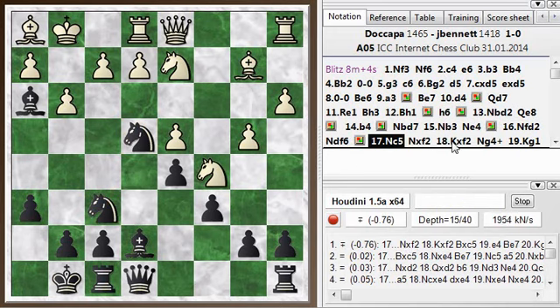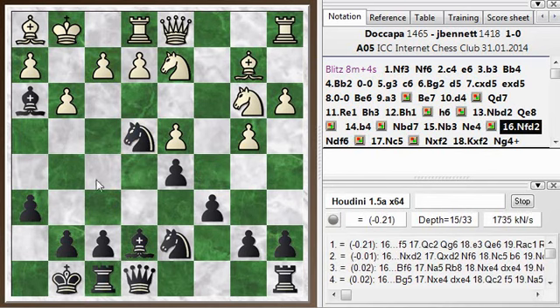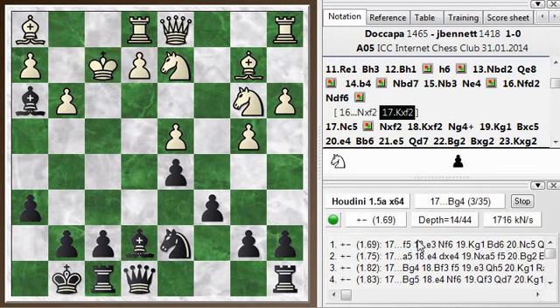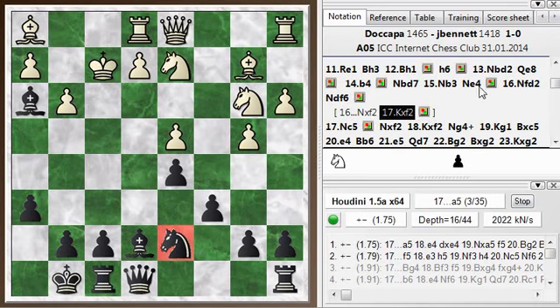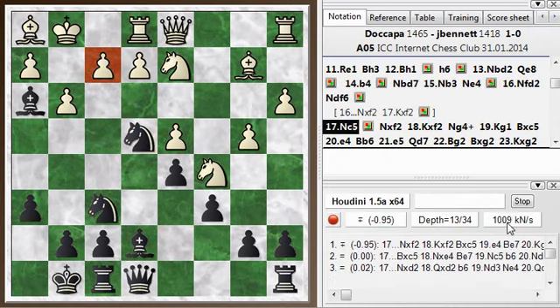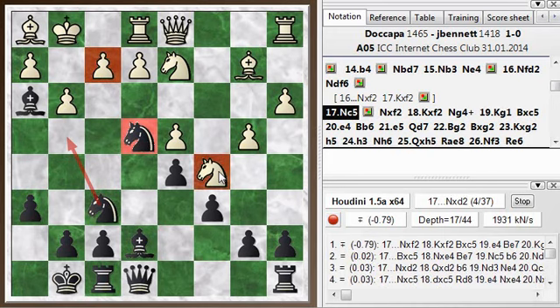Knight takes f2 — whenever you have a pawn guarded only by the king, you should always consider a sacrifice against that pawn because it forces the king out of position and can lead to interesting complications. I could have played it earlier but it's not particularly good then — my knight is not in position to jump in, and there's no target on c4 or c5. But now after Knight c5, the tactic actually works: this knight is ready to jump into the game after the sacrifice, and this knight over here is a bit of a target.